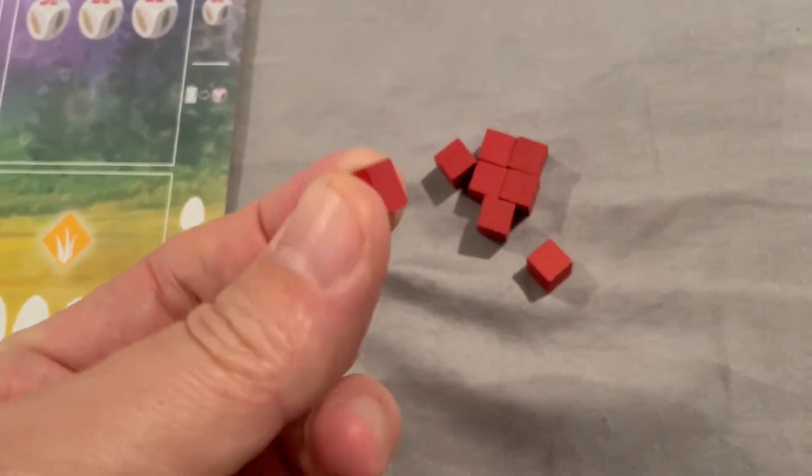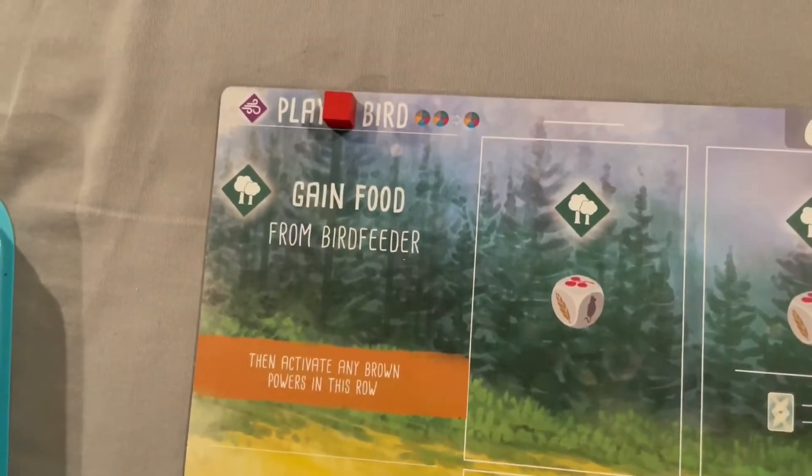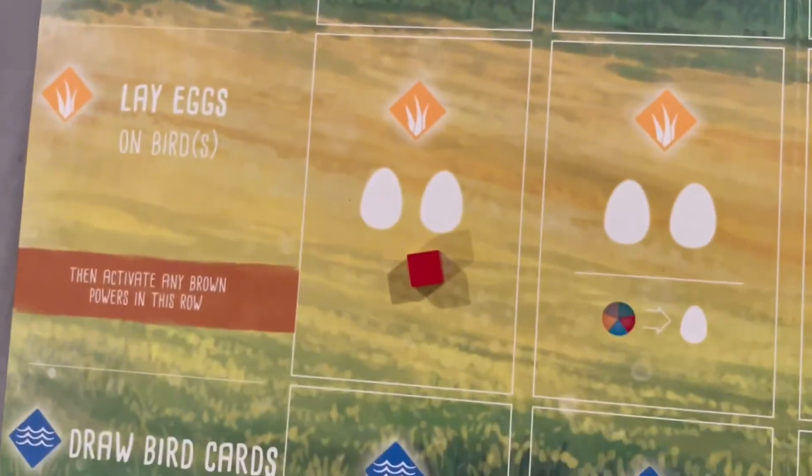Each player will take one action at a time and then rotate to the next player until they're out of actions. Actions include playing a bird, gaining food, laying eggs, and drawing bird cards.